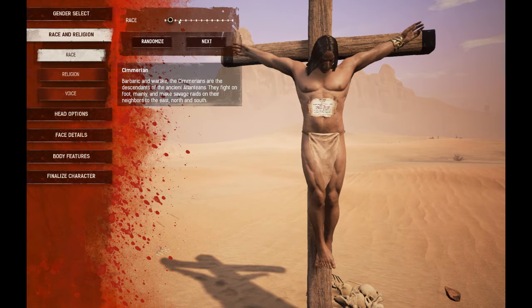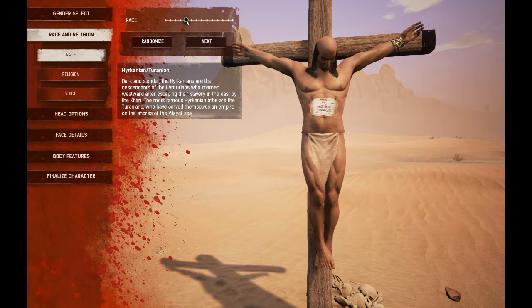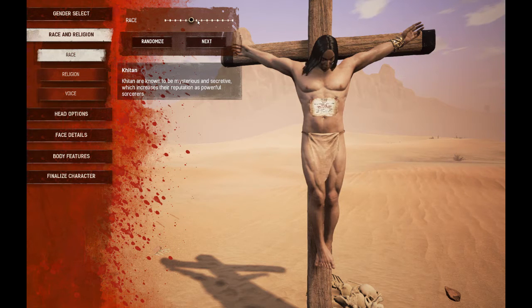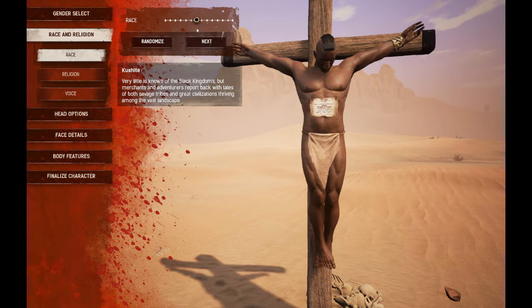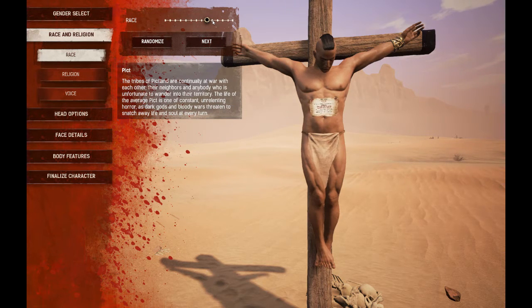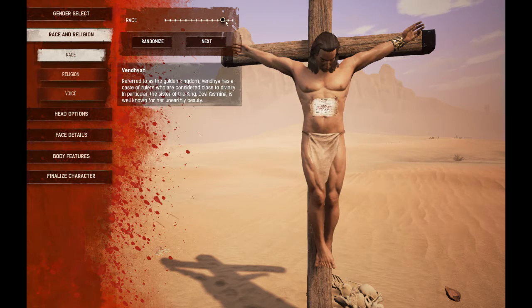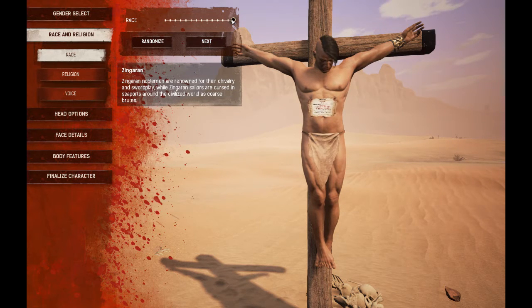You got your Sumerian, your Stygian — I don't even know if I'm pronouncing these right, but bear with me. Tribal Himalayan, Hyrkanian, Turanian — I guess that sounds about right. You got your Kitan, that sounds pretty cool, known to be mysterious and secretive. Kishite, Nordheimer, Pictish, Defari, Vanaheim, Zamorian, and Zingaran.